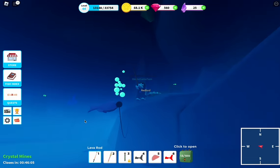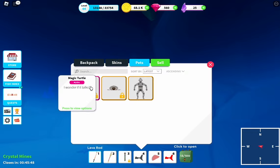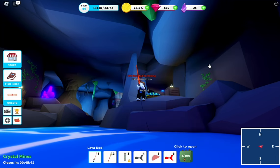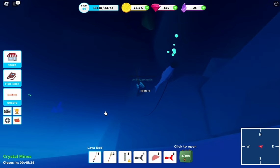A turtle red forest is sitting next to me — hopefully he helps. And I'm saying that because, as you can see, it gives plus 5% rarity chance, which always helps. So that's a good thing. We're on, and we're underwater again. Let's hope we're going to get a Porgy soon, and hopefully it's the correct one, of course.